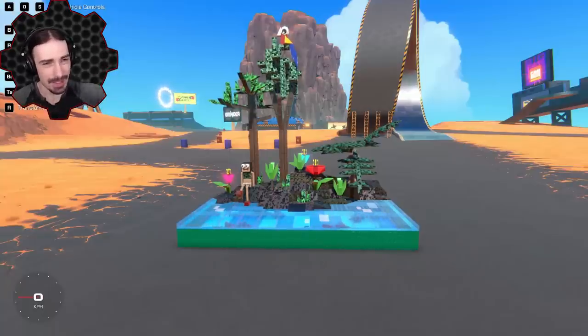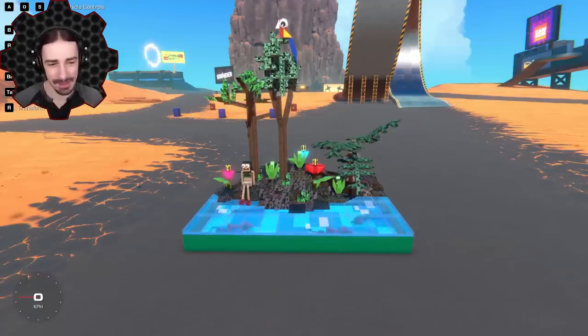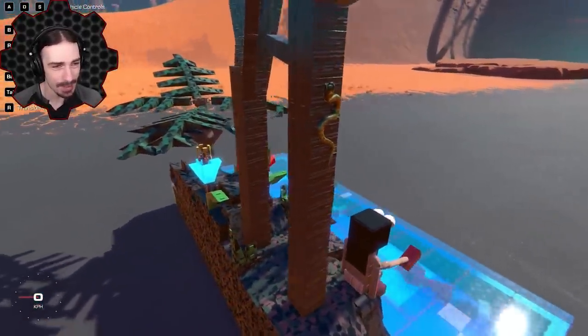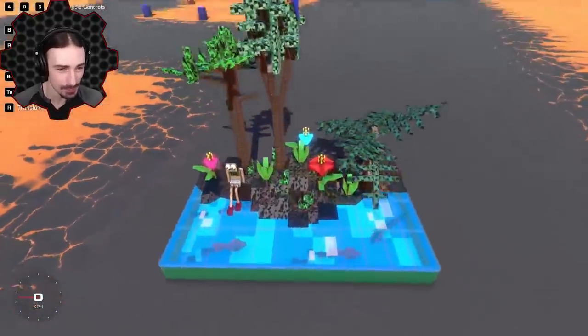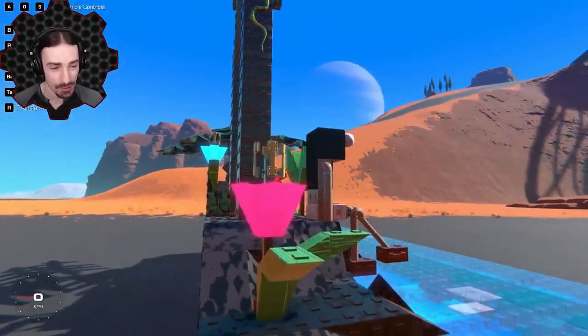We're starting off with this paradise scene right here that is making some very strange noises. This is an amazing example of how all the different texture blocks can be used — pretty much every single type of texture is used here. We clearly have the wood texture — oh look at the snake, that's awesome! We got the wood texture for the trees, the camo texture for the leaves and the ground.